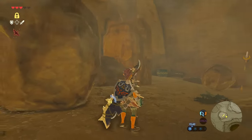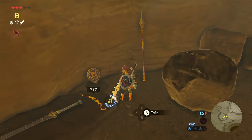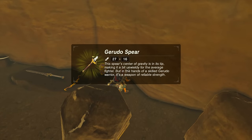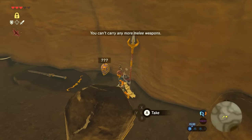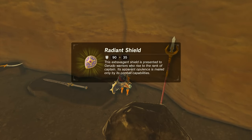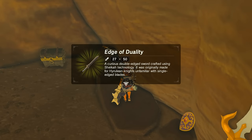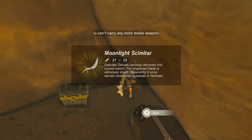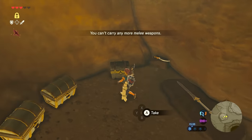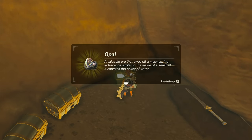Inside you'll find a cache of several different weapons as well as some chests containing some other goodies if you haven't been there before. The weapons include a Gerudo Spear, a Golden Bow, a Radiant Shield, an Edge of Duality, and a Moonlight Scimitar. In the chest there is an opal, some rupees, and some bomb arrows.